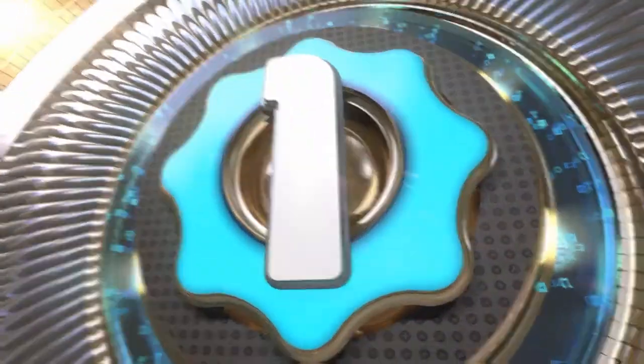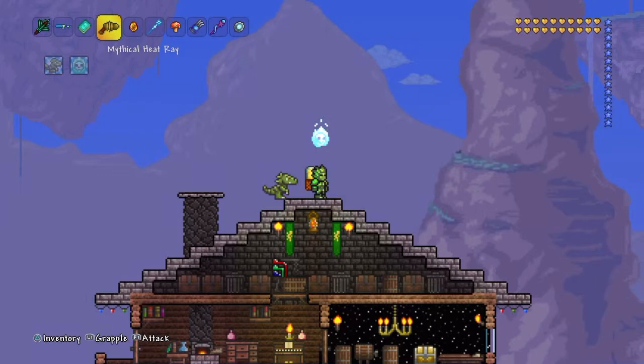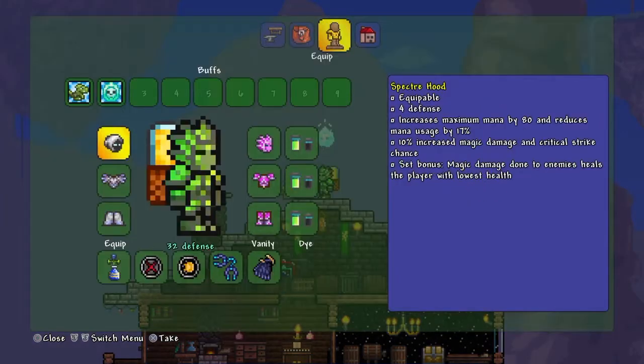Coming in at number one, we have the Mythical Razor Pine. It does 88 magic damage, 28% critical strike chance, insanely fast speed, weak knockback, and uses three mana. It shoots razor sharp pine needles at your enemies. It gives an extra 15% magic damage, 13% speed, 5% critical strike chance, reduces mana cost by 20%, and an extra 15% knockback. That's pretty much all the weapons.